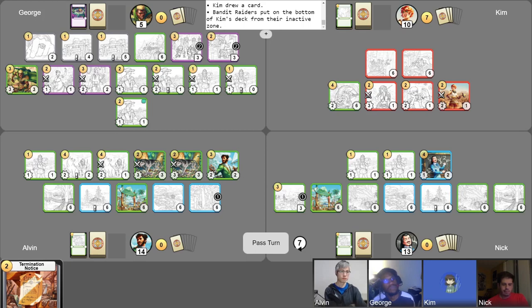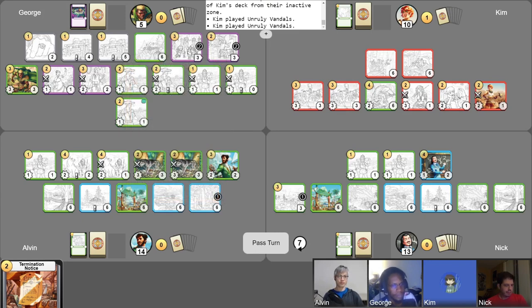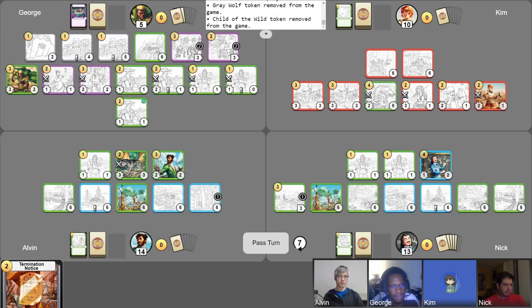I'll take my free draw. Play two Unruly Vandals. Pay one gold to deal two damage to another denizen or item — I guess I'll choose the Child of the Wild over there. And I'm going to attack my Javelin Chucker into your Grey Wolf here. This Mufari's Quarry token into this other Child of the Wild. And I think that'll be my turn.